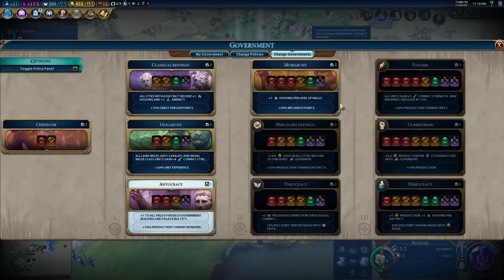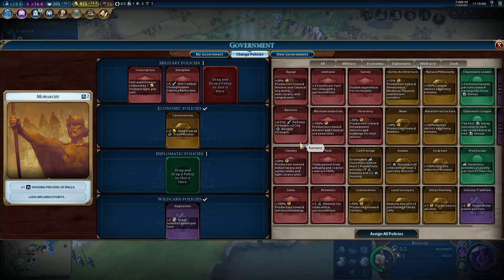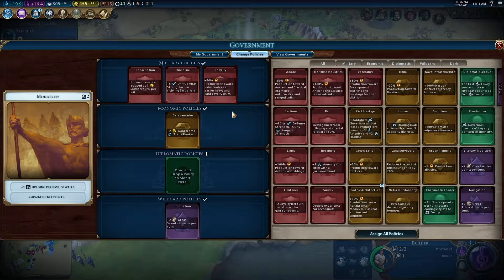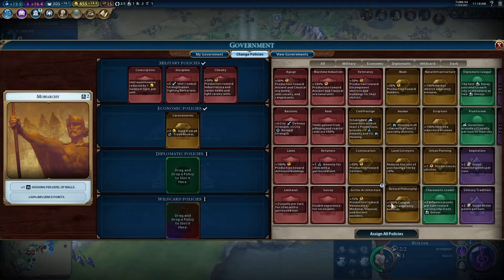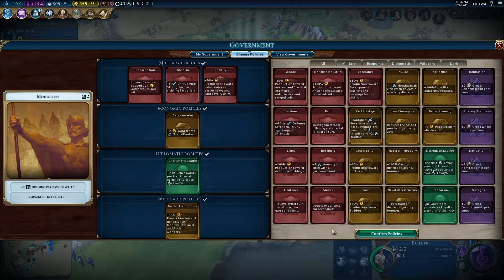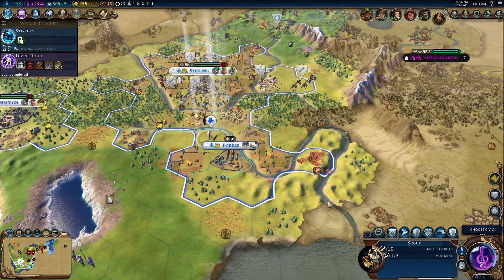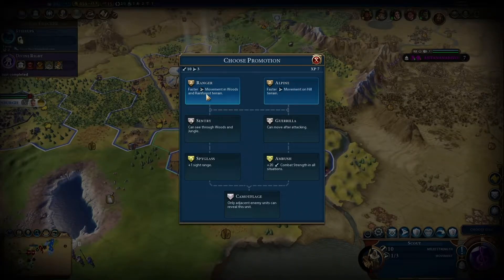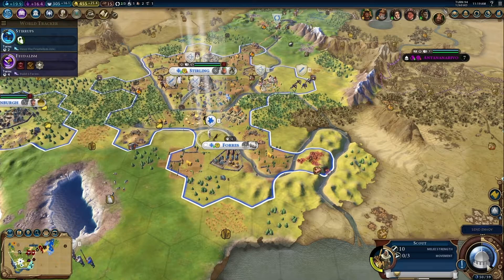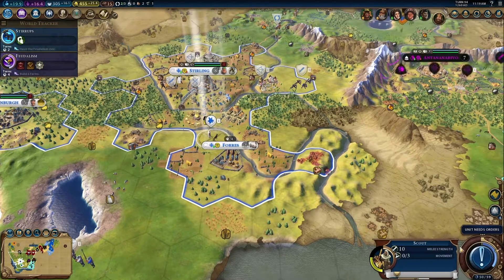Alright, do we want to go monarchy? Eh, we can for now, I guess. Let's swap that out for that, and then do that — that'll take care of our social policies for the time being. Promote. Utilism Civic. Okay, we can finally become suzerain of a city-state, I think. Get em, boyos!